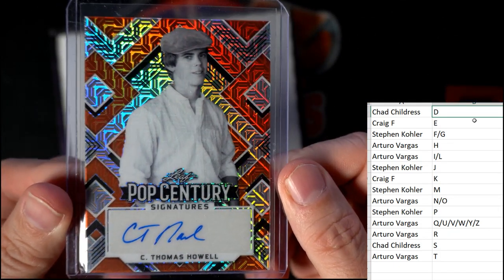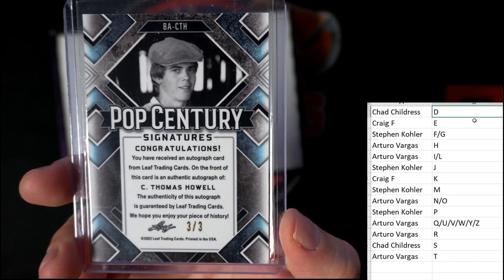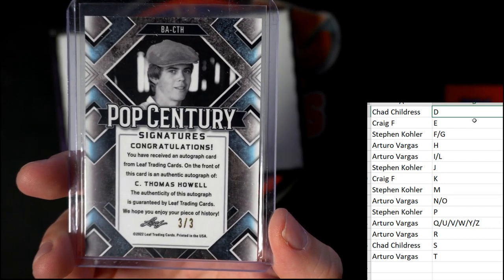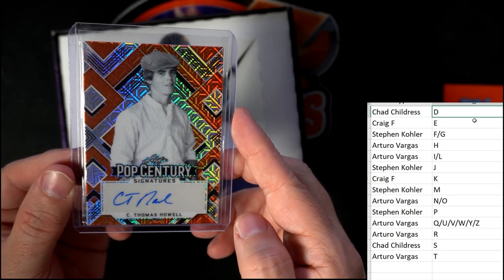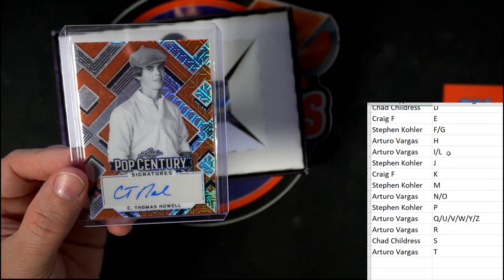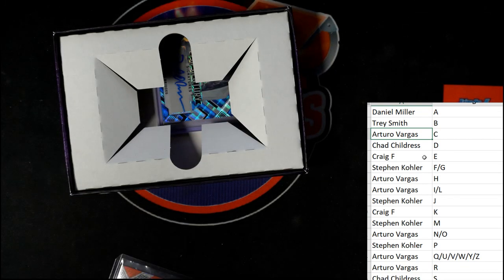We've got C Thomas Howell — C Thomas Howell, so that's first name letter C, and it's 3 of 3. Let's see — there's no C on our list at first, so we were going to random it. But wait, there's C right there. I didn't make the whole list presentable, I was like 'what the heck's going on' — I knew there was a C. So Arturo, that's coming out to you. No random for that.